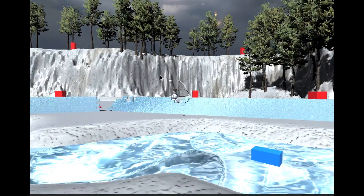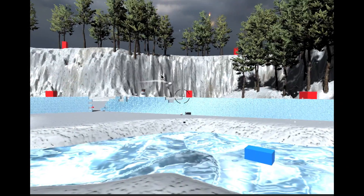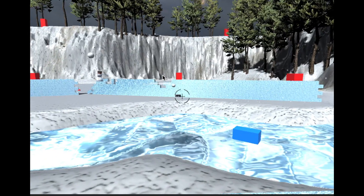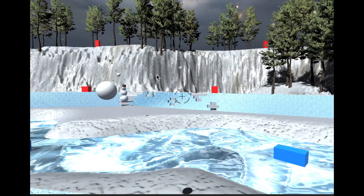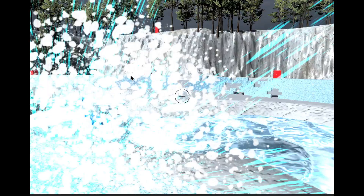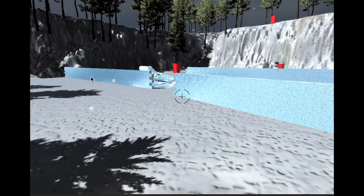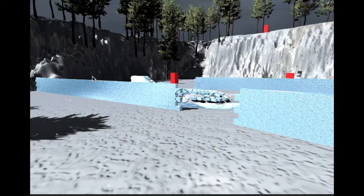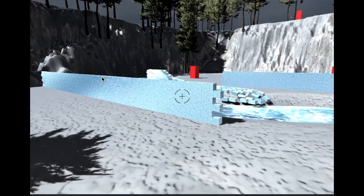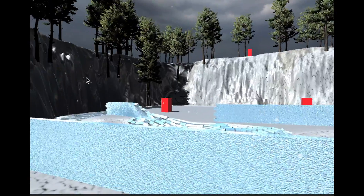One goal is not only to destroy the snowmen but also to destroy these walls. The benefit is obviously a clearer shot at the snowman, but I'd also get points for each block destroyed. Maybe embedded in the walls would be a special type of block that blows up a larger section or gives extra points — or both.